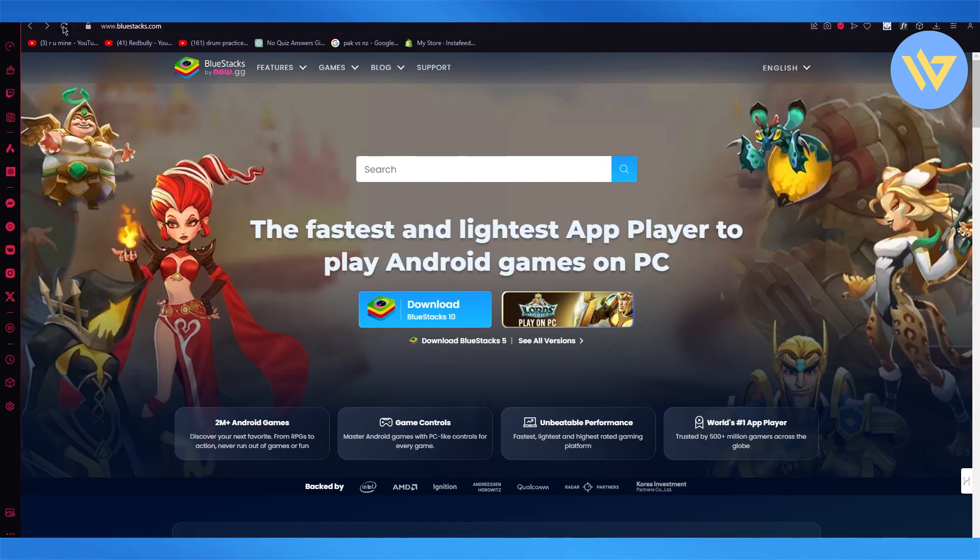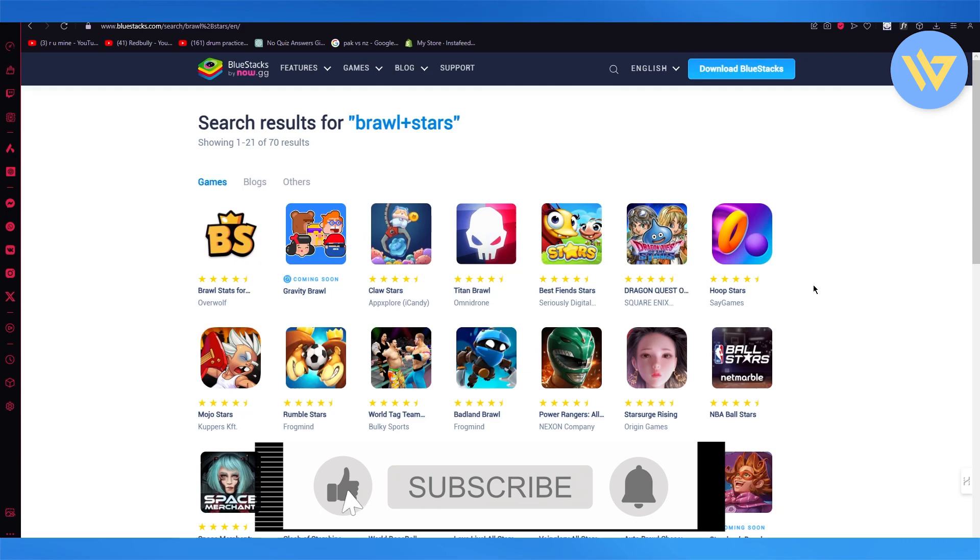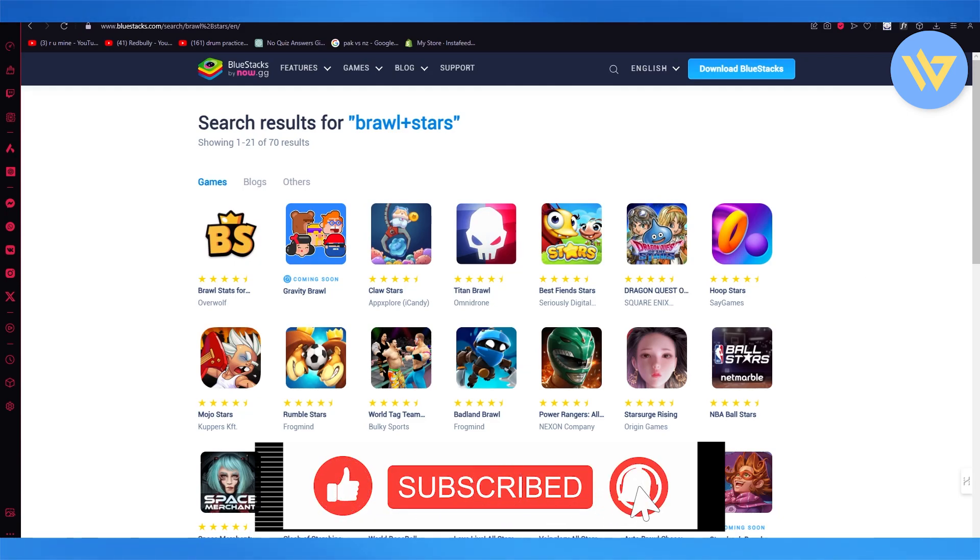Make sure that you download the emulator for BlueStacks first, because without downloading the emulator you will not be able to play Brawl Stars. Here you can see it's going to give you Brawl Stars right here, so just go ahead and download Brawl Stars and you're going to be good to go. Make sure to download the emulator first — that's pretty much it. Thank you for watching, goodbye.